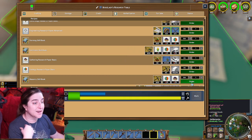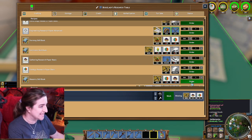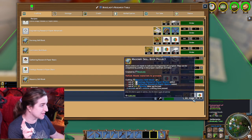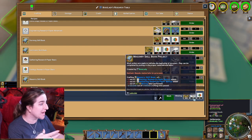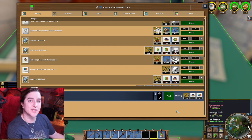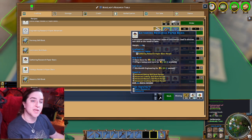I am not actually going to make this book because I have already made it when we were doing the longer form of this tutorial, but I'm going to queue it so that you can see what it looks like. We have queued up the masonry skill book and you can see it's saying we need three geology papers, three gathering papers, and 300 labor. So you would have to, in most cases early game, go and find someone who had taken on the gathering profession and then ask them to make you three gathering papers.